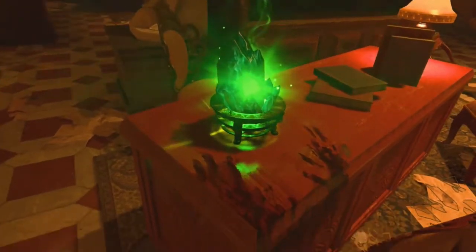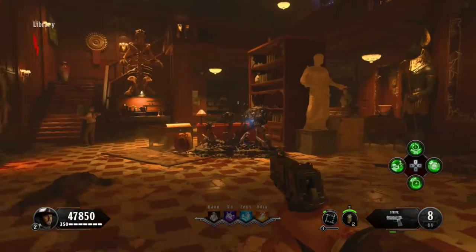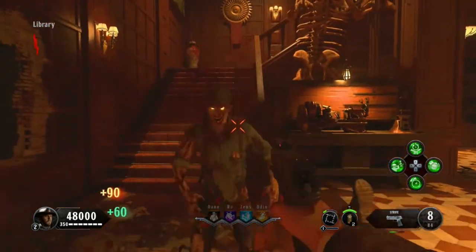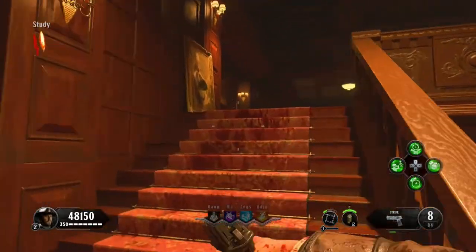Right here is a clock. There are three challenges that can be presented through each of the stones: there is a clock, there is a perk, and there is a painting.